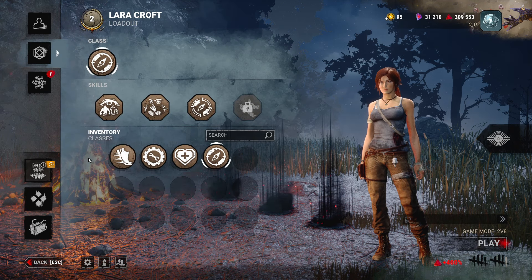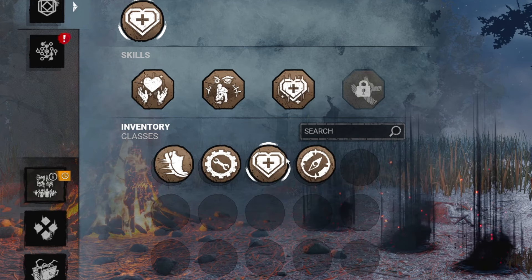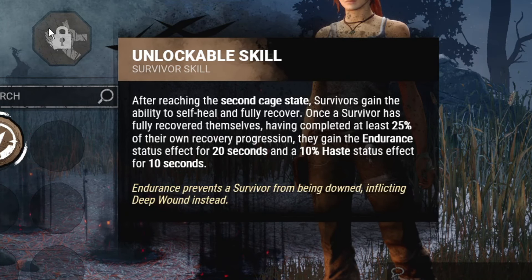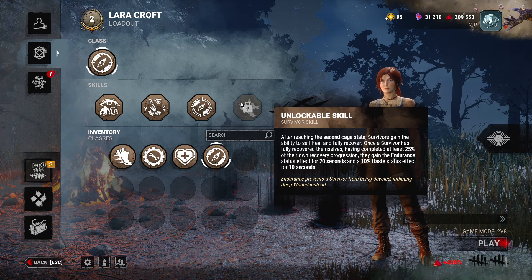If you want to queue as a survivor, you want to go to the loadout first and pick your class. Right now we get 4 classes, and classes will have different abilities 1, 2 and 3, but all of them share ability number 4. This ability is an unlockable skill that will be unlocked when you're on the death hook basically. This will give you the ability to heal yourself without the help of others.